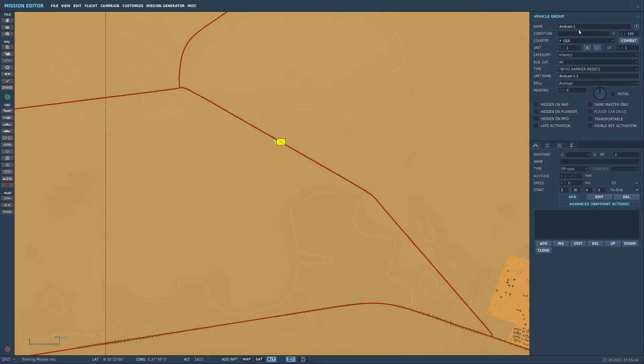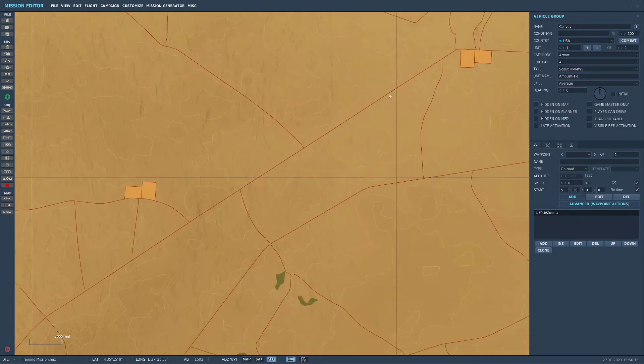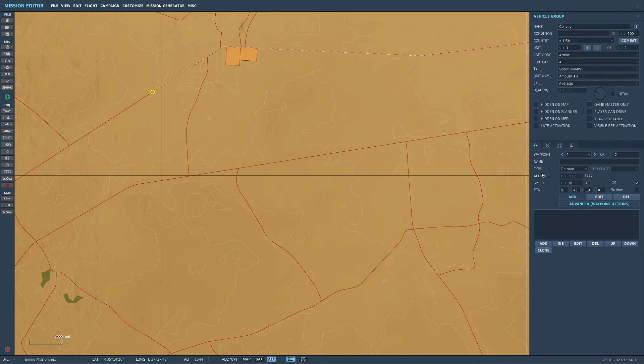So we'll start off by making the convoy. We'll go to the left hand side of the screen here and we will place down a unit and we're going to name that one 'convoy'. We're going to switch over to armour and we'll do a scout humvee and that's our first unit. Next we're going to go down to waypoints, switch it from off-road to on-road, add a waypoint further down the line, and we're going to make them travel at about 30 knots.